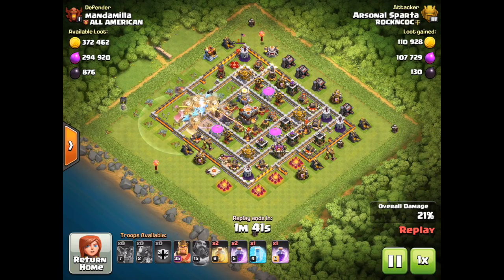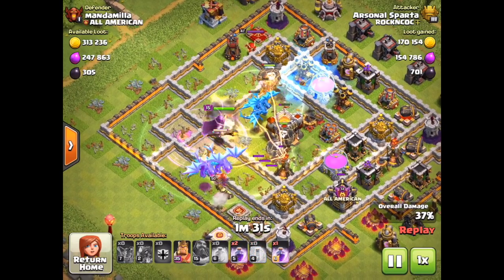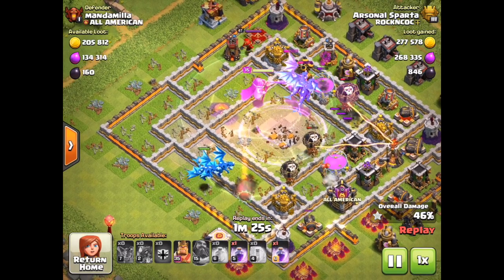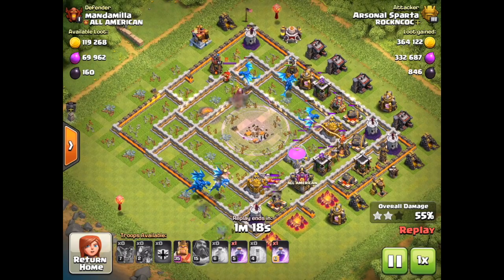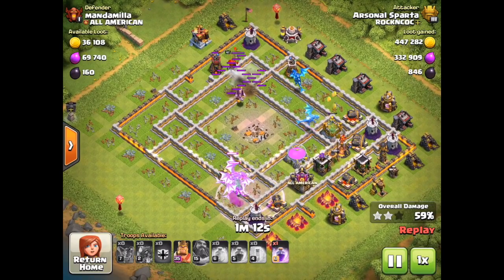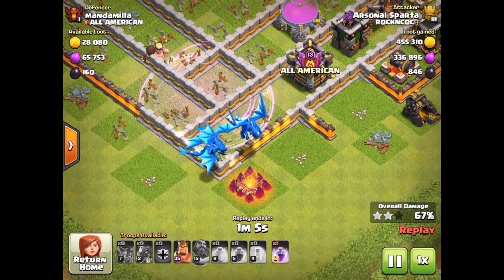Let's go! As you can see, this attack starts off really good. The Balloons and Electro Dragons all went right to the center, right where I wanted them to. That is perfect because then we can drop our Freezes, our Heals, our Rages. They're clearing out the edges and working their way toward the back. I just got the Rage spell dropped.